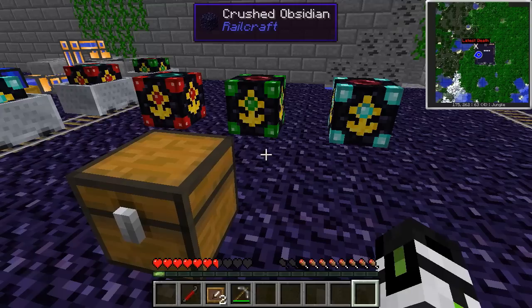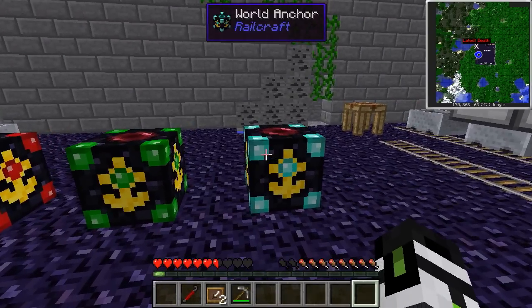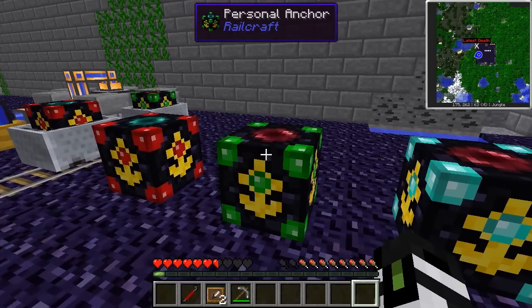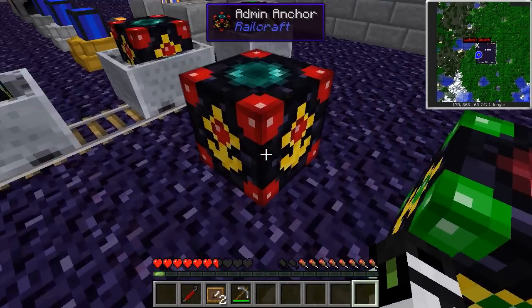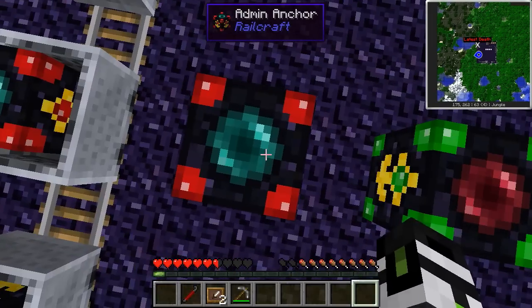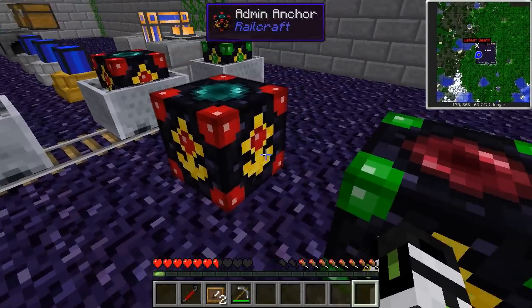Chunk loading keeps chunks loaded with anchors in multiple varieties. A world anchor keeps the chunk loaded always. A personal anchor keeps the chunk loaded if the owner is logged in. And there's an admin anchor, which is essentially a free anchor for admins — you can only cheat these in.